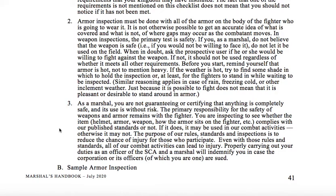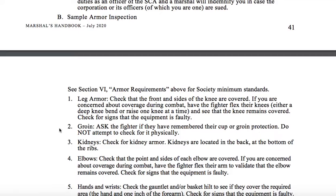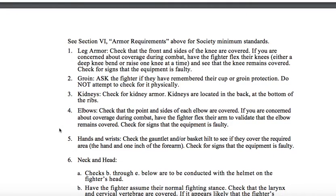The purpose of our rules, standards, and inspections is to reduce the chance of injury for those who participate. Even with those rules and standards, all of our combat activities can lead to injury. Properly carrying out your duties as an officer of the SCA and a marshal will indemnify you in case the corporation or its officers, of which you are one, are sued. Section B: Sample armor inspection. See Section C, Roman Numeral 6, armor requirements above for society minimum standards.